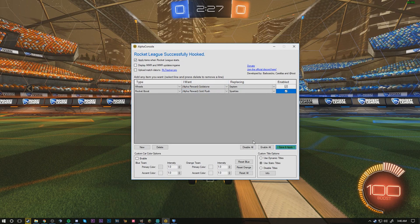One thing I forgot to mention in Alpha Console: make sure you have 'Use Static Titles' selected for your title to show. If you want to learn about dynamic titles, you can click the info box — it basically switches between two different titles you can set yourself. Disabled titles just disables them completely. Finally, for the last part of the tutorial, I'm going to show you how to show your MMR in-game. This is probably the simplest thing in Alpha Console — all you need to do is check 'Display MMR and MMR updates in game', click Save and Apply, and you should be able to see them in-game.